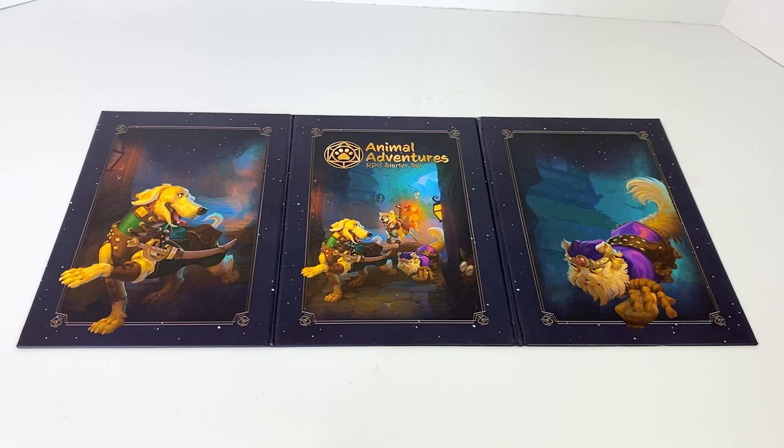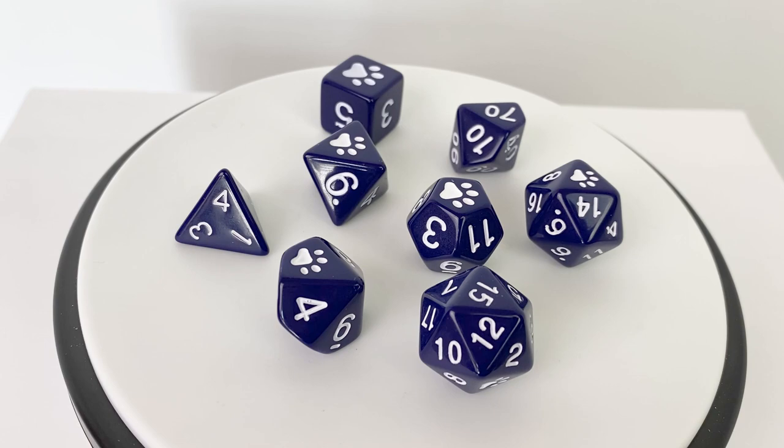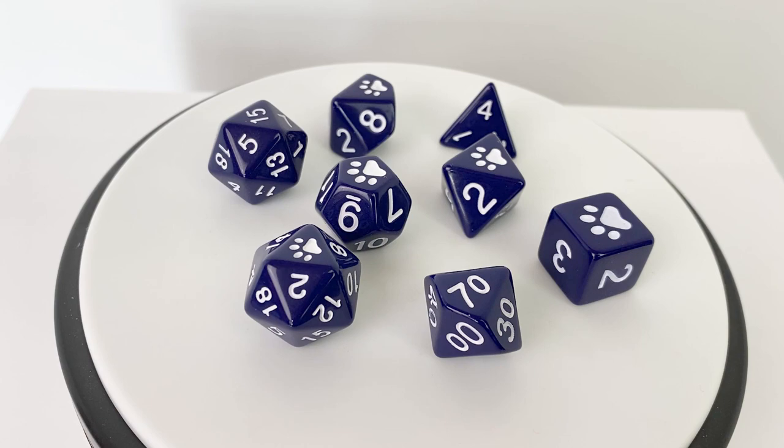The included navy blue plastic die set includes two d20s for those advantage and disadvantage rolls, a d12, two d10s with that elusive percentile die, a d8, a d6, and a d4. The 20s on the d20s, the 12 on the d12, the 10 on the d10, the 8 on the d8, and the 6 on the d6 are all replaced with a paw print.